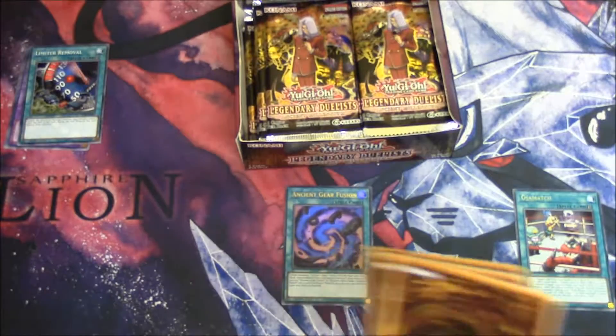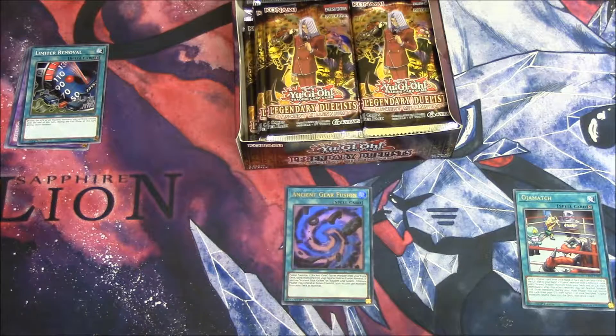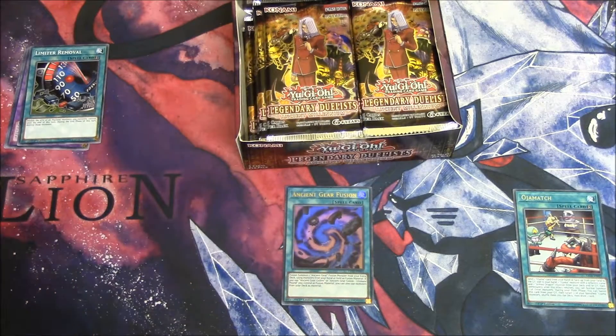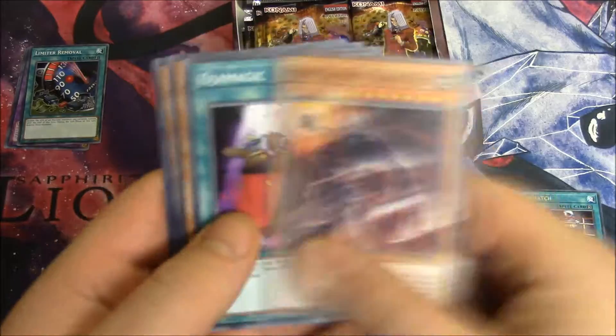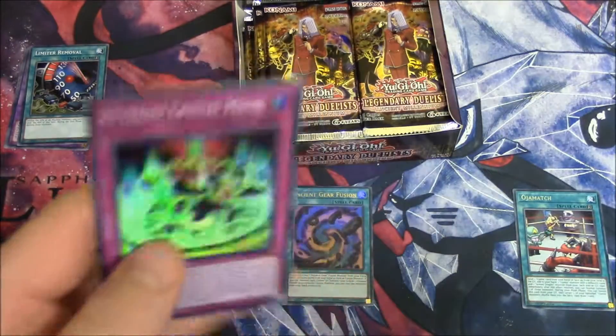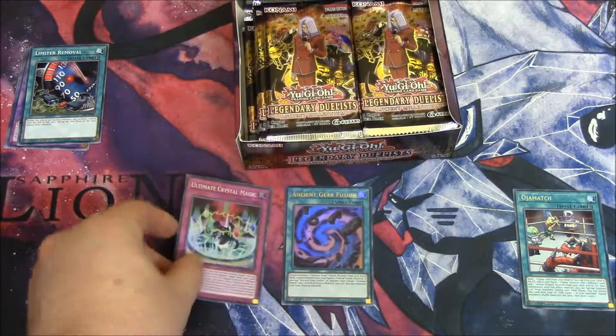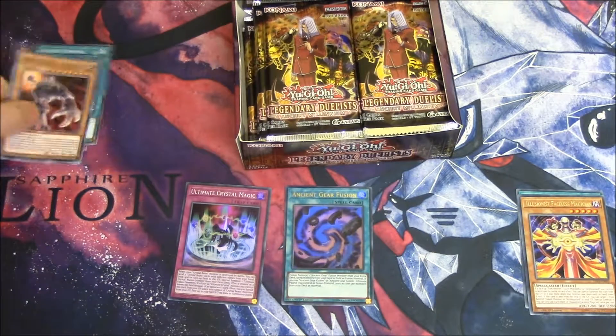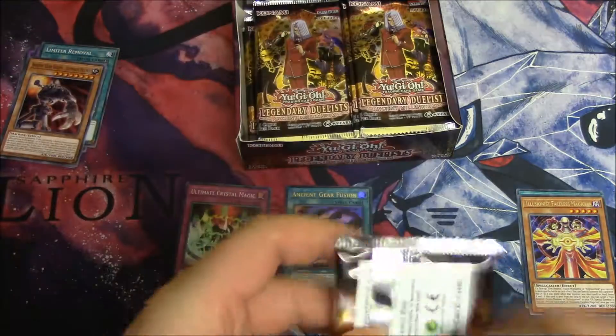I'm just going to see if there's any indication as to how many Hollows you'll get in this box. 12 in the last one was pretty nice. I won't say no to another 12, but I'm probably not expecting to get that much. We got Orb a Pound, Urgent Magic, Dragon Ball 3, Illusionist Faceless Mage, and Ultimate Crystal Magic Super! Maybe I'm expecting to get another 12 or more.